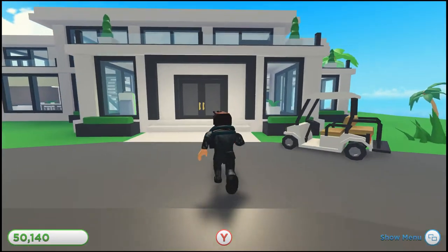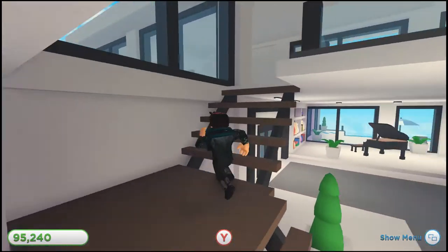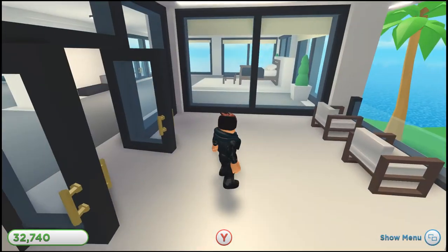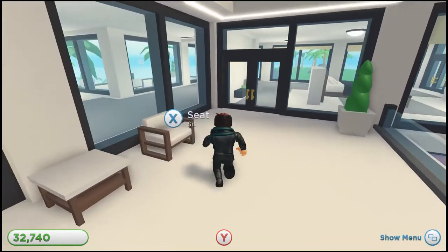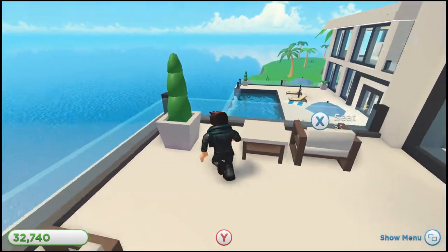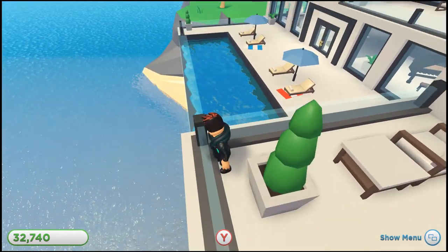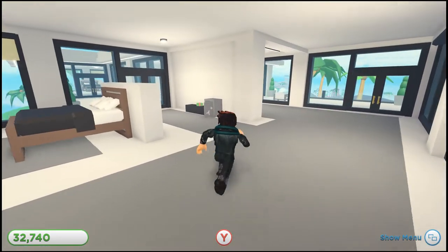The villa looks almost done, guys - almost done! We put all the lighting in, lighting looks done. I think the villa is complete - look around. That looks magnificent, it's got some really excellent seating areas. I love the pool - the pool overlooks a beach, well it's like overlooking the cliff. That's it - we've completed the villa, the villa is done!